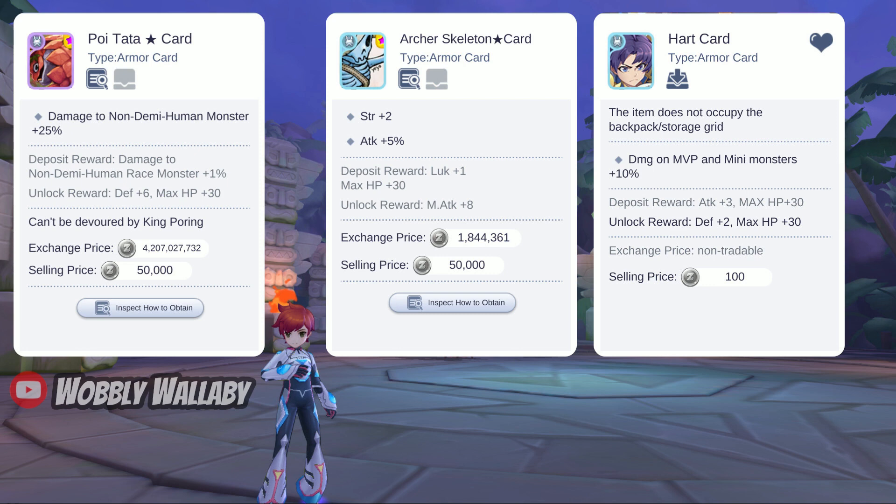The armor slot for free-to-play players is difficult. Some people use the Archer Skeleton Stark card, which comes nowhere near these MVP cards. Also, the Molten Colossus card is a great alternative to the Heart card, which was unfortunately a limited time event card. If you don't have the Poi Tata Stark card, then definitely try rolling for this.